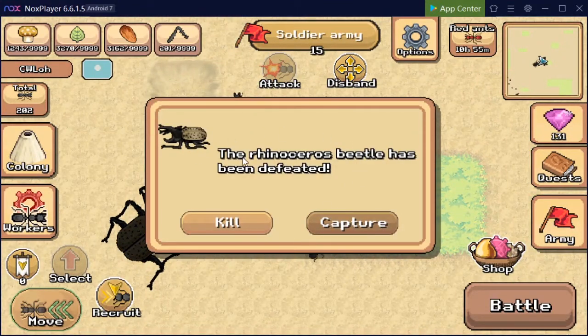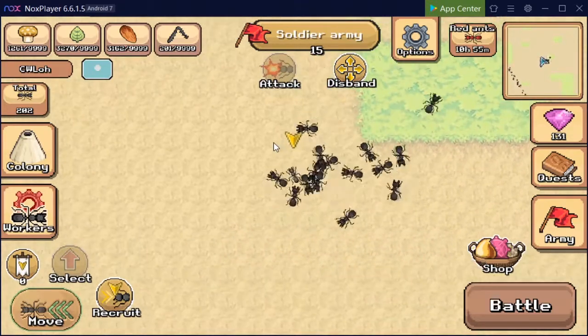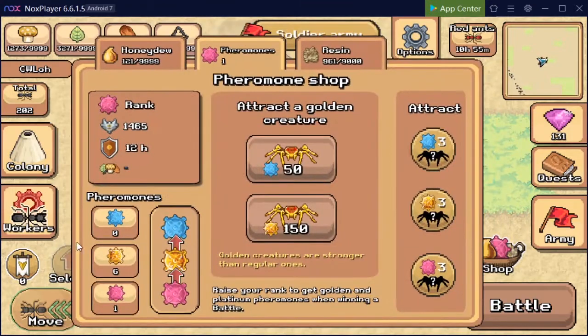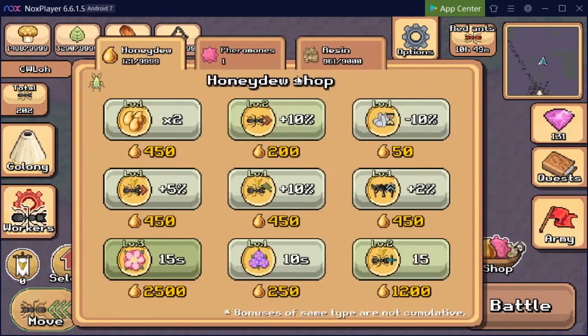Now we have successfully defeated the rhinoceros beetle - let's capture it. Let's wait until we've managed to capture this rhinoceros beetle and it's night before we continue to lure another two more creatures.